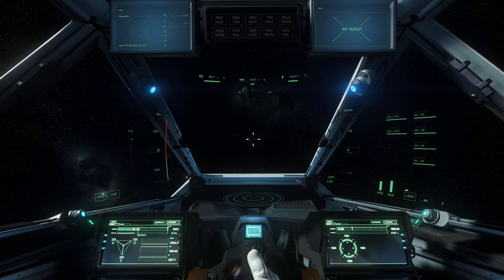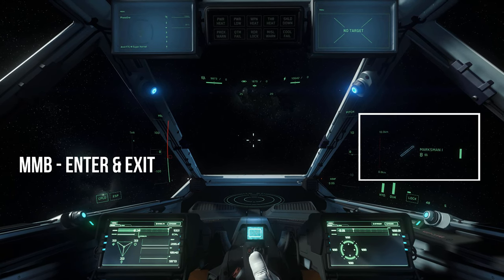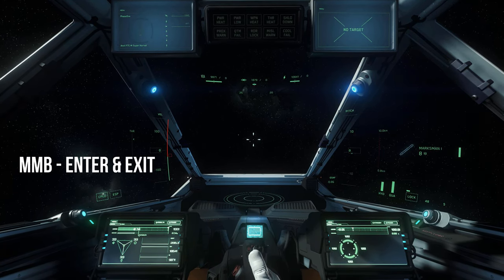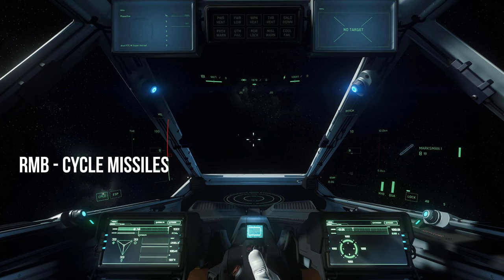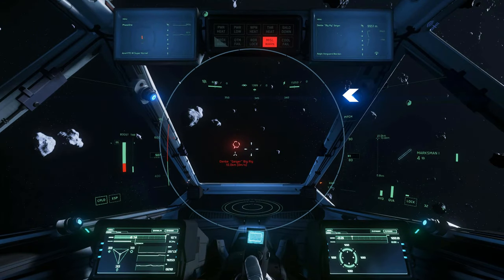To enter missile operator mode, you need to click the middle mouse button. This displays your currently selected missile and the amount you have available for that type. You can cycle between the types of missiles you have equipped by clicking the right mouse button.